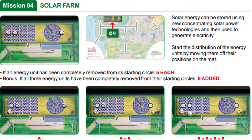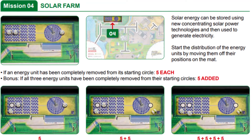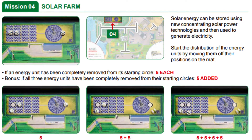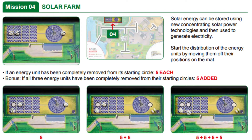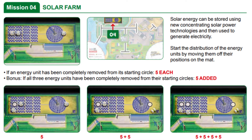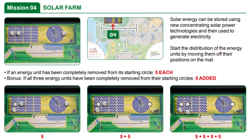In this mission, points are awarded for each energy unit in the solar farm that is completely removed from its starting circle. There are bonus points if all three have been completely removed. It is not required that you take the energy units anywhere to get points for this mission, so all you really need to do is push them away.